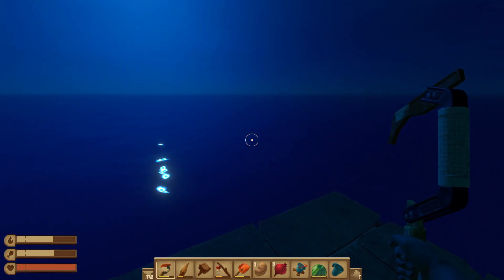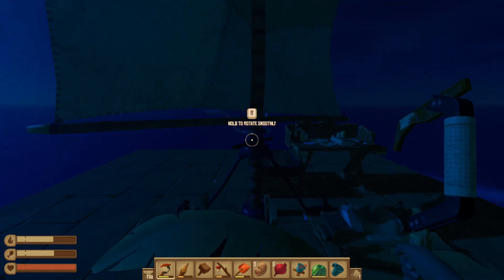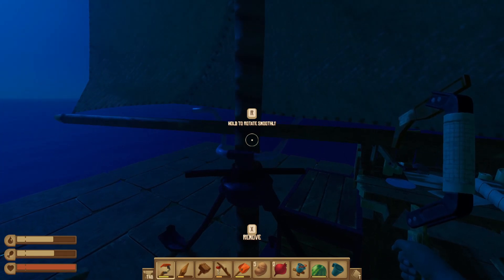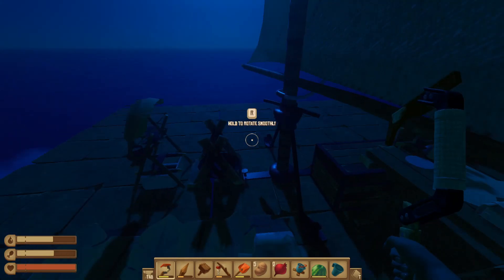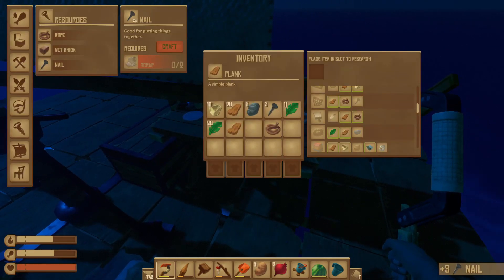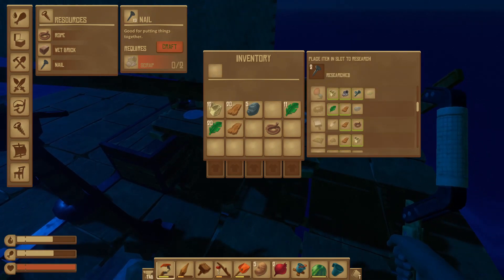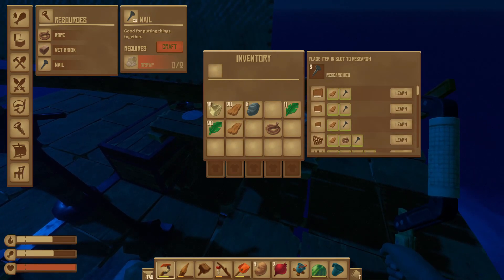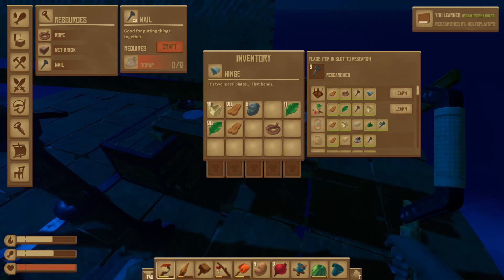I've seen land — it's over that way. For some reason I can't see it straight on, but if I look at an angle I can actually see it, so I'm heading towards it right now. I've also found some more scrap, so we should be able to make some nails. Now I've got those I can actually research them, which will give me those nets I believe. There are a few other things at the research table too — trophy boards and a collection net.